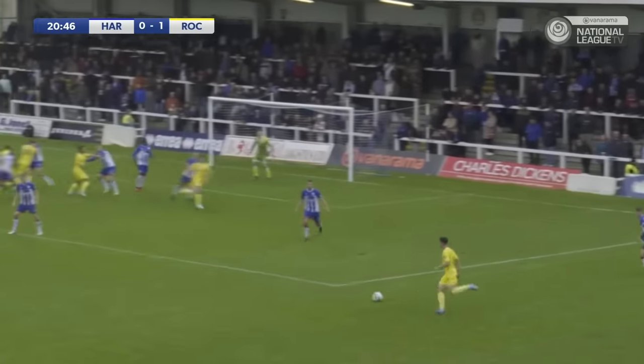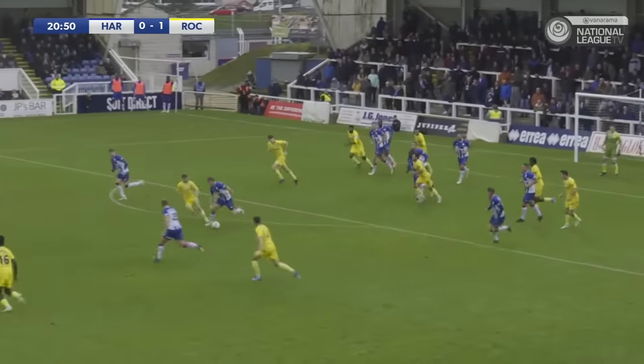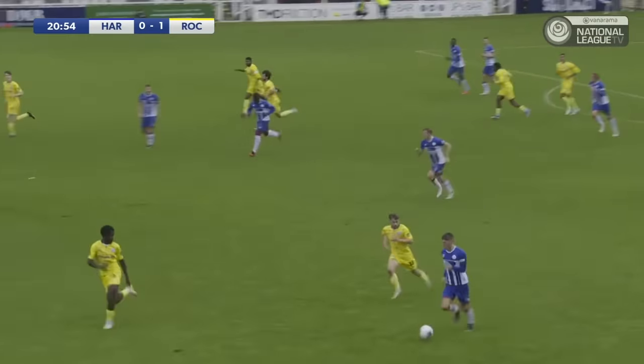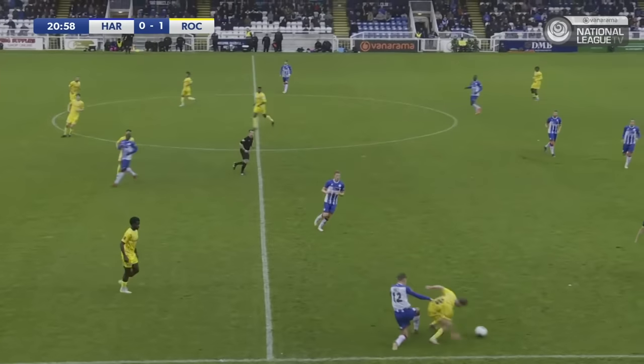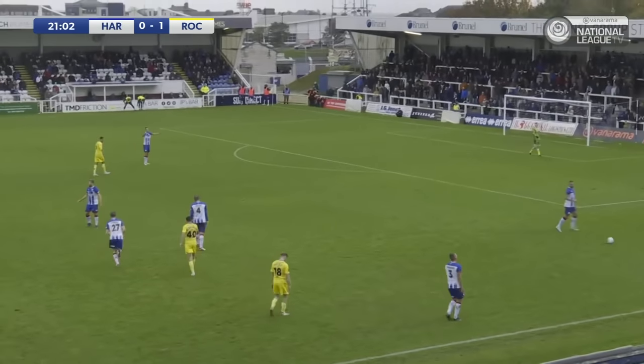Ryan East. A short worked corner, back to East once more. Tries to curl it, it comes off Featherston. Appeal for a handball, but this might be an opportunity for Pools to counter. But there's a real lack of urgency to get up the pitch. Joe Gray is trying to drag his team up to the halfway line but there was nobody really with him, and he was dispossessed by Key and Hayes.